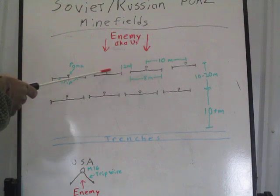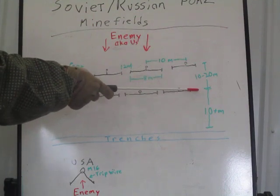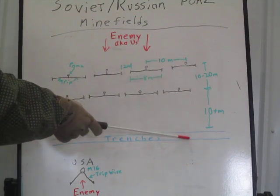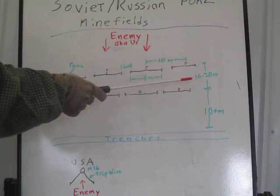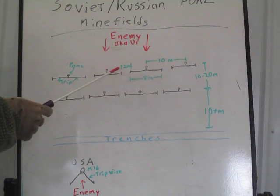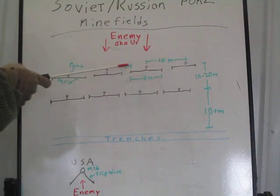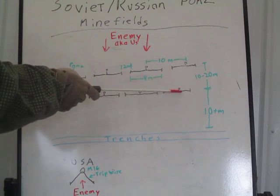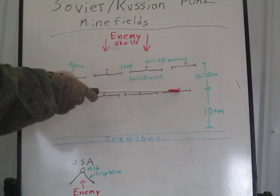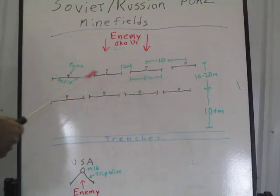Number three man is constantly pushed forward by number four, staying at least one line ahead — preferably two. For the bravo row or any subsequent row closer to friendly lines, the arming team — number three and number four — must stay a minimum of 20 to 25 meters back from the arming team working the row closest to the enemy. The alpha row finishes first, then bravo, and so forth going back.